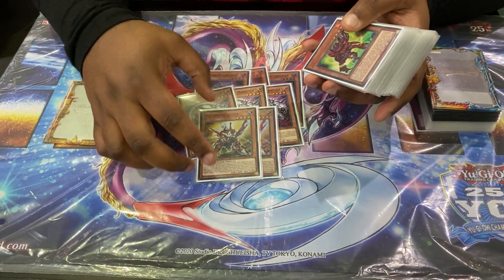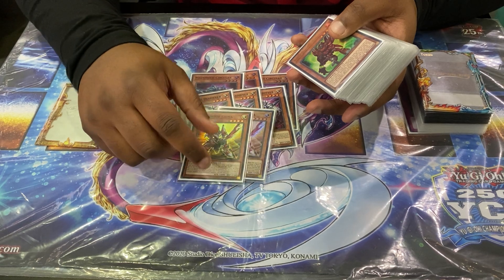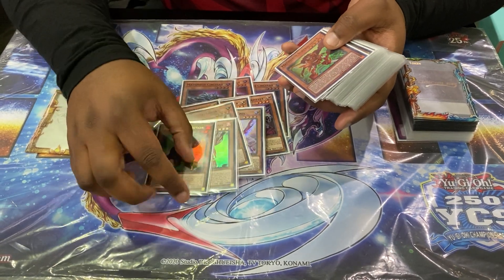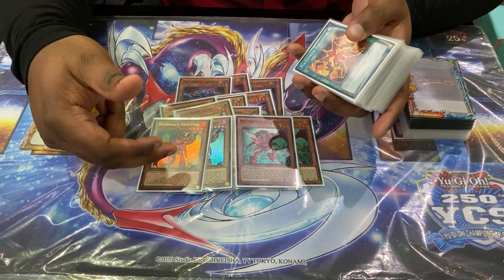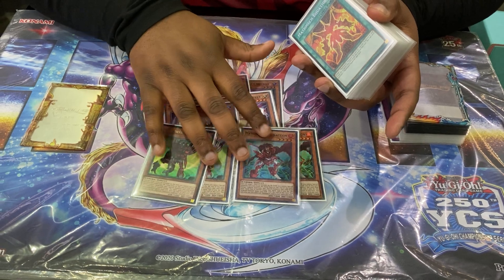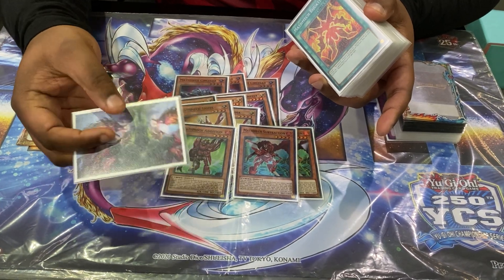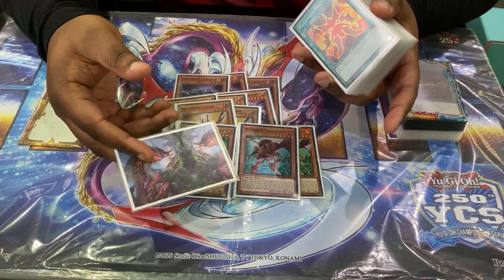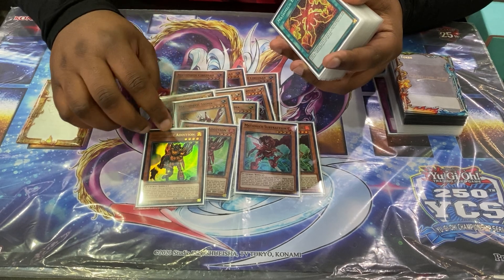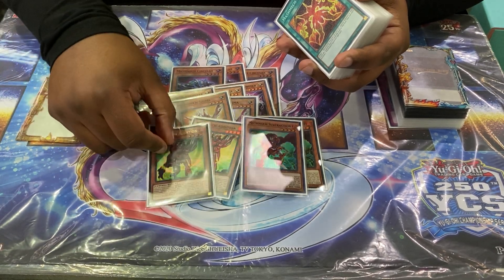I play two Sigma, which is the extender — you send it off of Circular and then you can reborn it back from the grave if you have no monsters in the extra monster zone, and that triggers the search which is the one-card combo. Two Addition and two Subtraction — extenders that boost by a thousand or summon themselves. They're all extenders so you don't really want to draw multiples. I typically side out one Addition if I need more hand traps, since three extenders can still get me there.